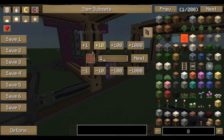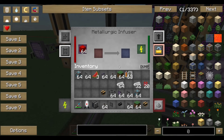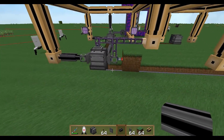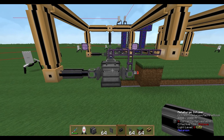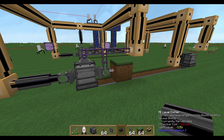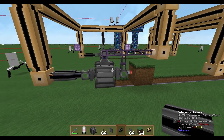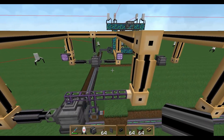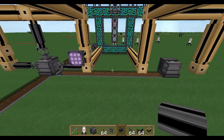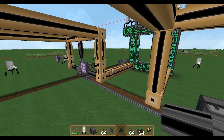The other way is with the level emitter. The level emitter checks your system for a specific amount of items. You tell it you want 100 enriched alloys in your system, and if there are not enough, the machine will start producing them. I'll show you both versions in detail now.